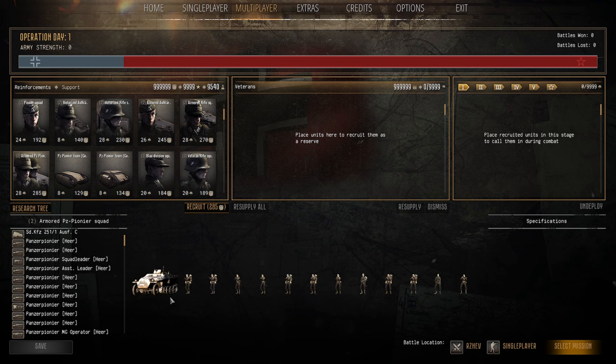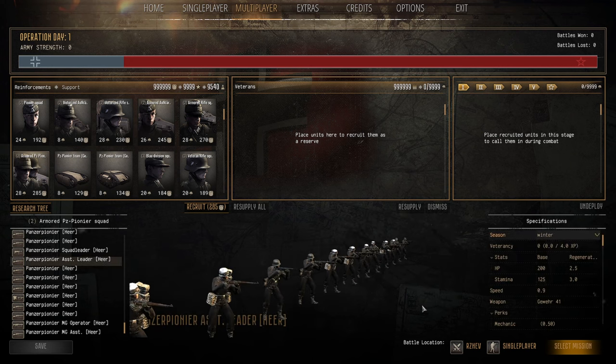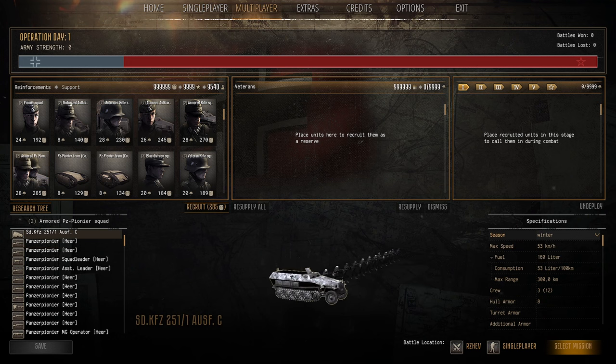The Armored Panzer Pioneer Squad is basically a Pioneer Squad on a half-track — flamethrower, semi-automatic rifle, satchel charges, one MG, 12 men. 28 population cap and 285 manpower. In my opinion I'd just go for the standard Pioneer Squad — more bang for your buck. Unless you're really desperate for the half-track, then bring it.